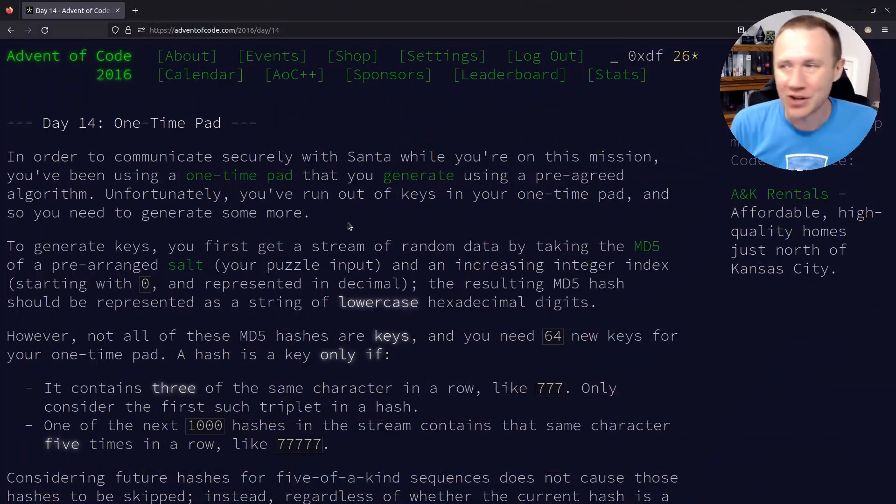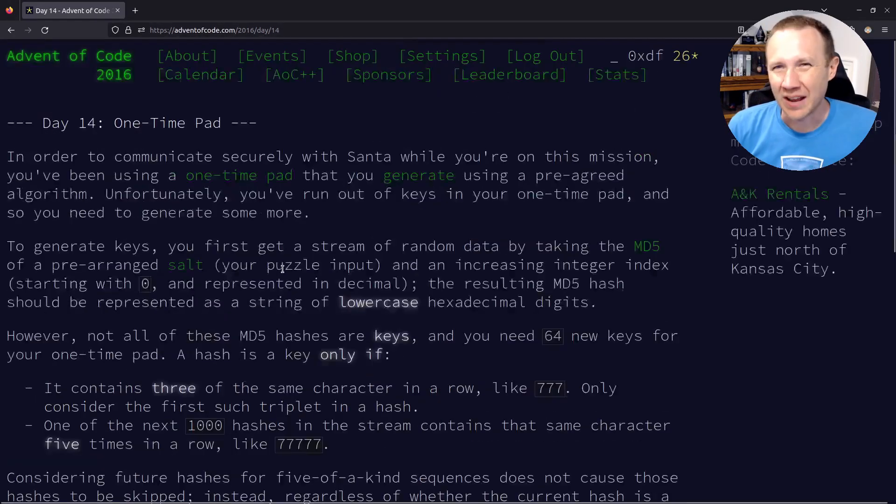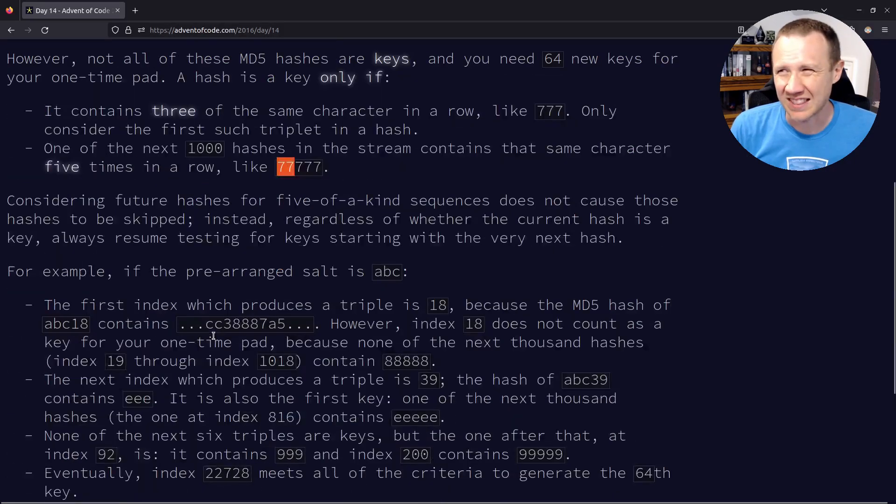Hey, this is OXDF and today we're looking at day 14 of the 2016 Advent of Code from the 2023 revival. Let's take a look at the challenge. We're going through another MD5 hashing before duplicating character kind of thing, much like day 5.